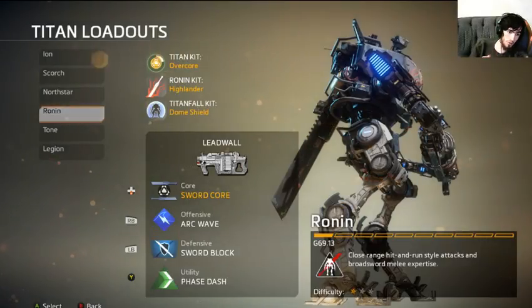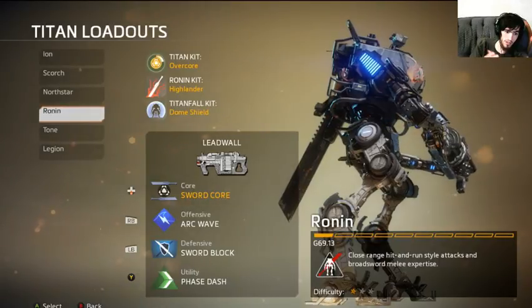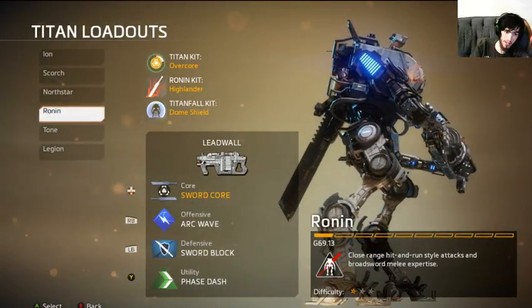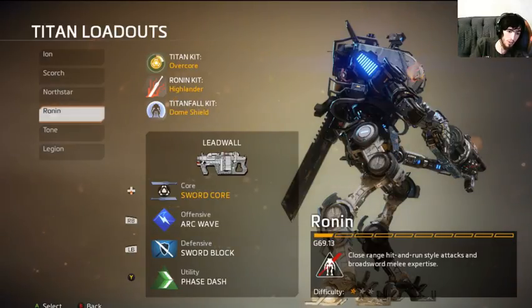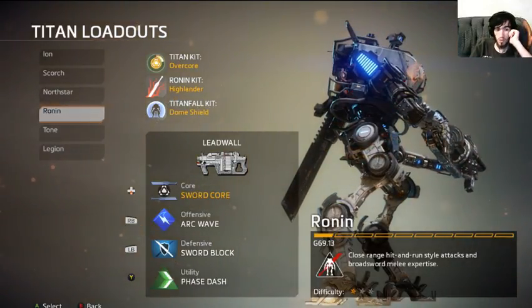North Star will be more mobile than Ronin if Ronin's going for damage reduction, so when they're both on unlimited time for their damage and damage reduction, North Star has the distance advantage and can still double-stack cover to get out of sword core range.